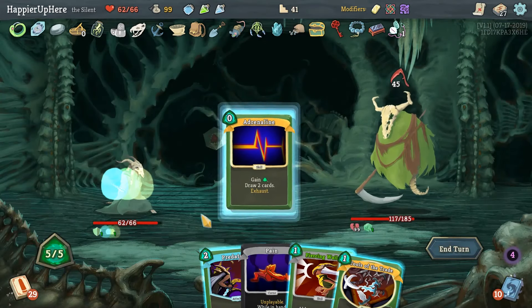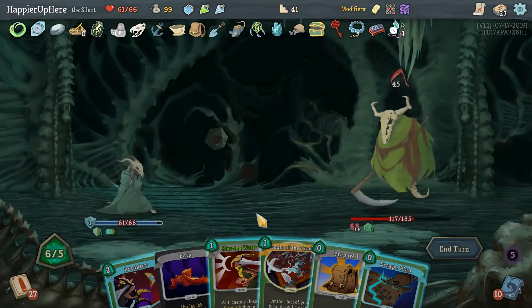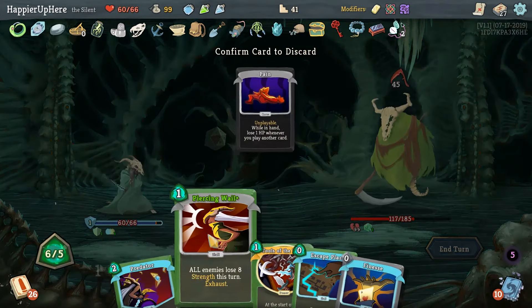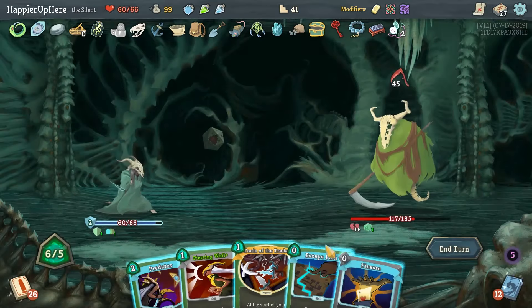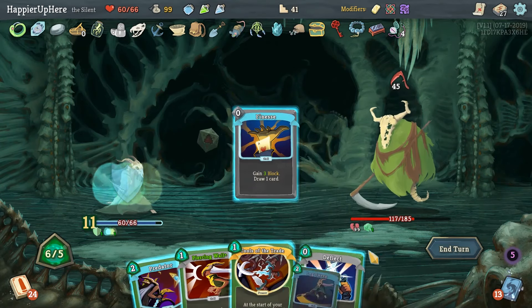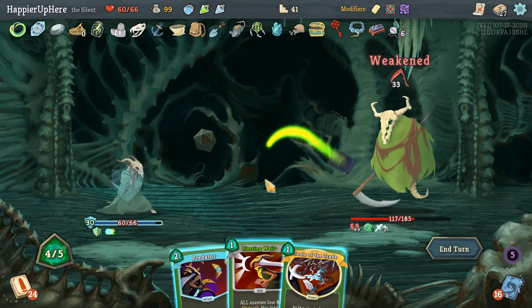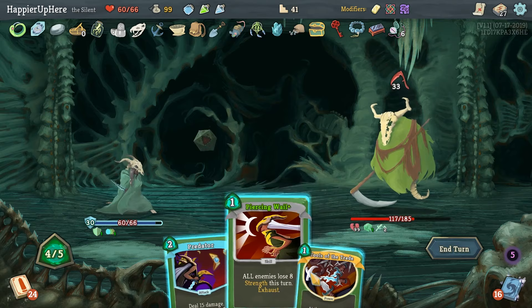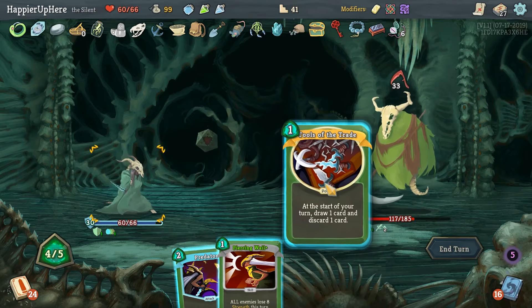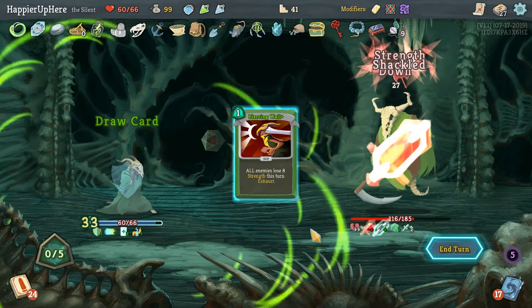Fully defended and we have a way to get rid of the curse and gain energy. I messed that up — actually no, that's fine, just triggered Pain once. Escape Plan is going to give us Finesse — very good. Prepared the Pain out, then Deflect. Escape Plan, Finesse, Deflect, Leg Sweep — almost fully defended. Tools of the Trade — we have to play everything here to be fully defended.